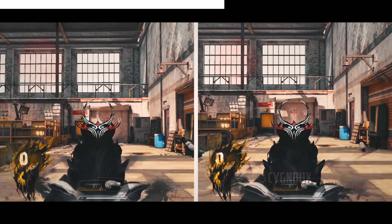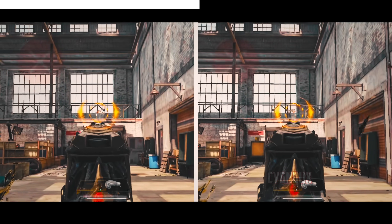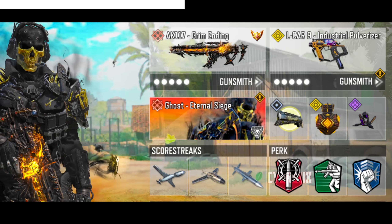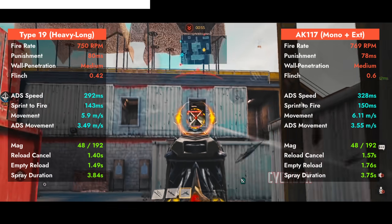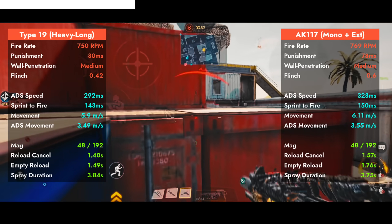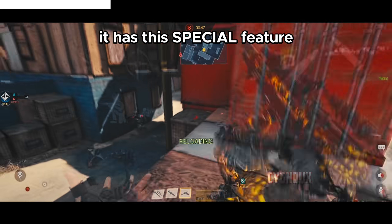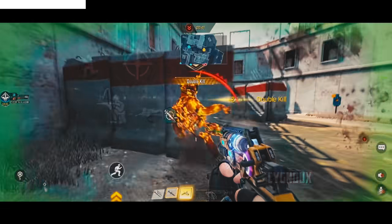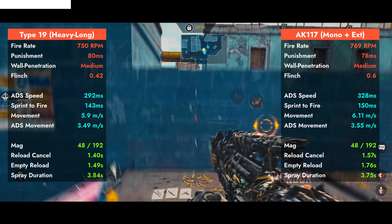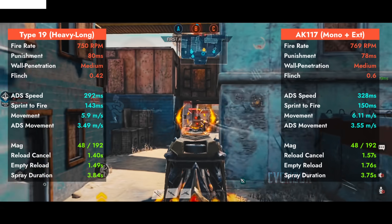Recall is where these weapons differ. Type 19 offers pattern-based recall, while AK117 is kind of randomized, which can give accuracy issues when beaming at range. You can use the Snapshot perk to help stabilize your aim. Bullet spread with both weapons is good for challenging range fights. Both offer faster fire rates similar to S36 with improved mobility. AK117 has slower ADS speed but a special feature allowing slower ADS builds. Type 19 gets 48 bullets in mag with fast reload cancel, while AK117 is a bit slower.